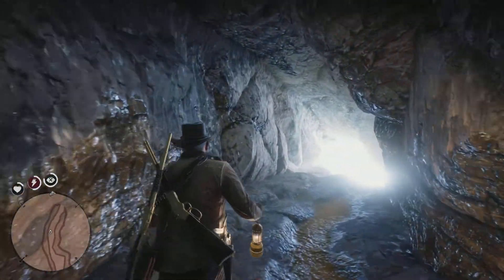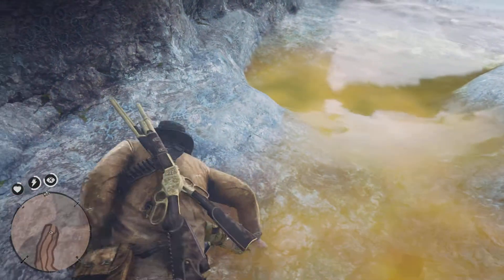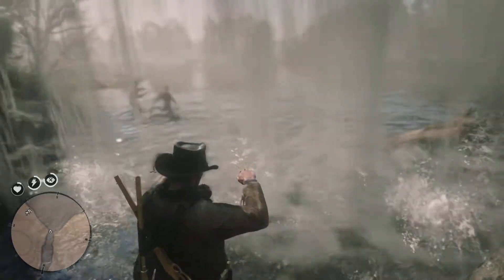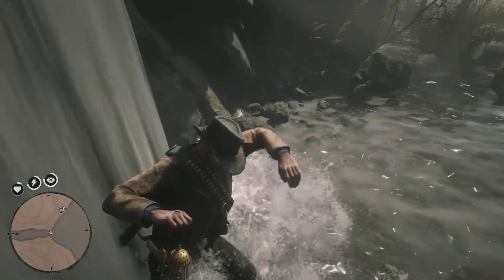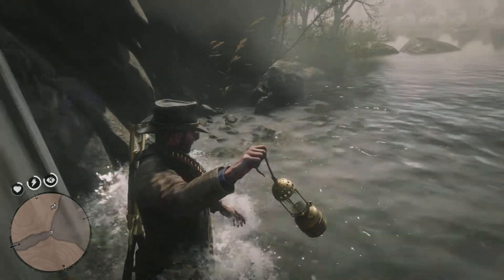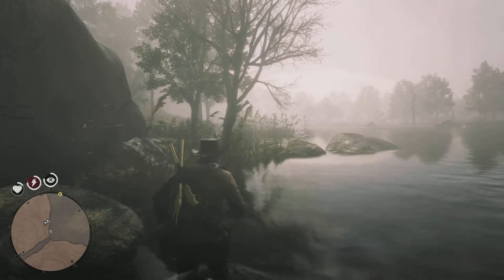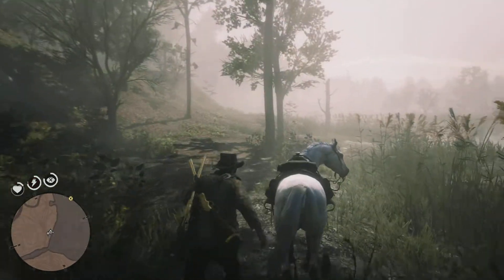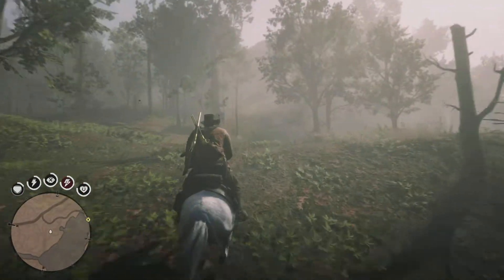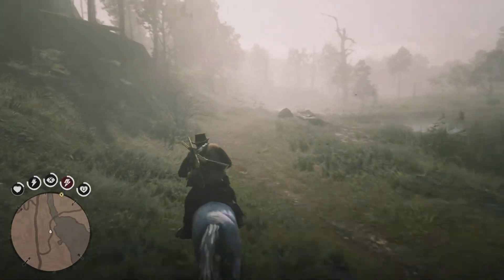The host mentions the mine connects to treasure map hunts and dream catchers collectibles. The objective updates to return to Butcher's Creek. He concludes that the curse is not real — the mine is flooded with poisonous waters — and someone is responsible. We head back to Butcher's Creek to report to Obadiah.